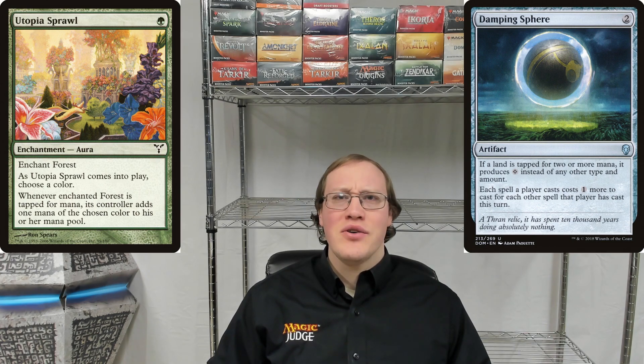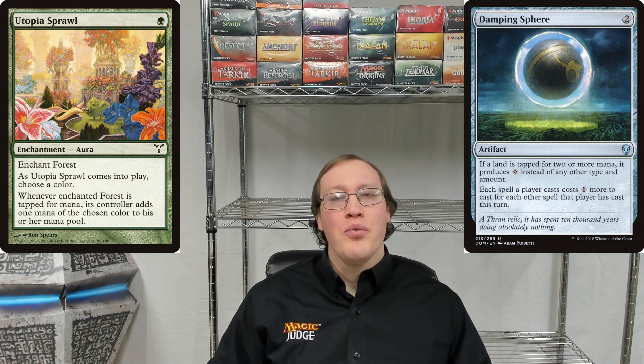Now there's one other thing that I can hear some people probably thinking: we know that the Tron Lands get countered by the Damping Sphere, and those are worded pretty similarly — so what's the difference? Before I bring the text of the Urza's Tower up on screen, I'd like to invite anyone interested to see if they can come up with an idea why this might be different.